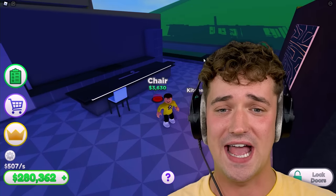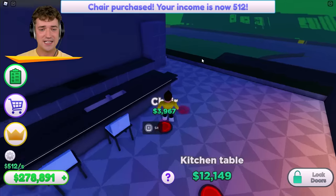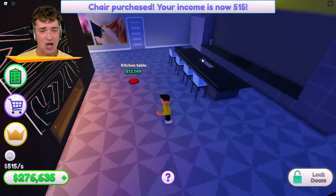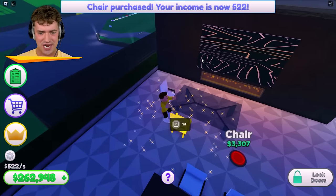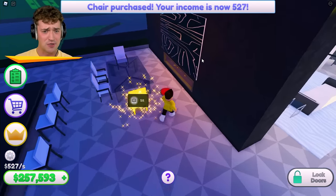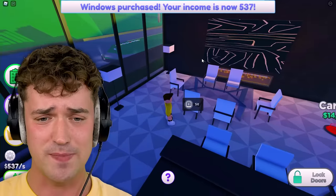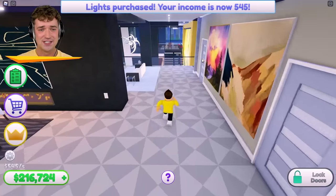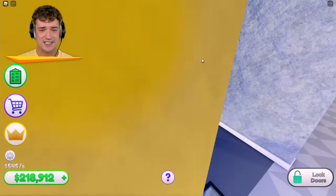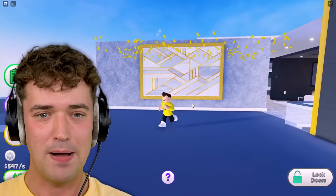Two hours later — decided to just AFK a little bit, let the money stack up so we can do some real progress here. Hit that like button if you're proud of me. Let's get everything in this kitchen done: a kitchen table, chairs all around. How many people are we expecting here? I don't even like having two guests. Ceiling and lights in our kitchen — so we got the kitchen done. I can goldify this — I'm goldifying everything I can. Golden picture!